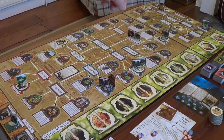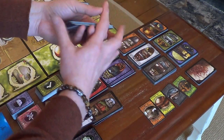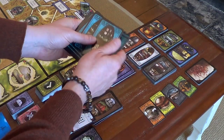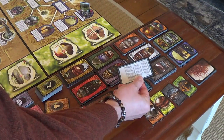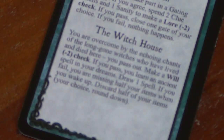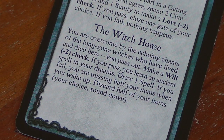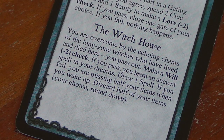Jackie being up in a street area will not have an encounter; Pete will at the witch house, so we'll give these a quick shuffle and draw one at random. We get: 'You're overcome by the echoing chants of long-gone witches who have lived and died here. You pass out — make a Will minus two check.'